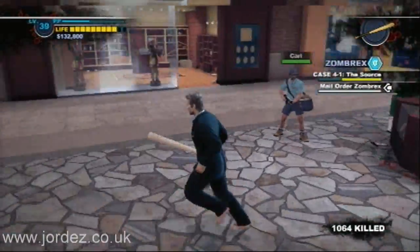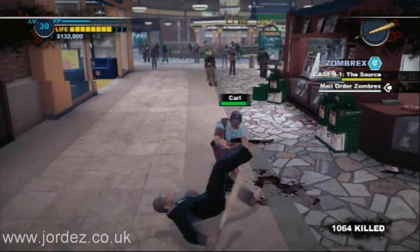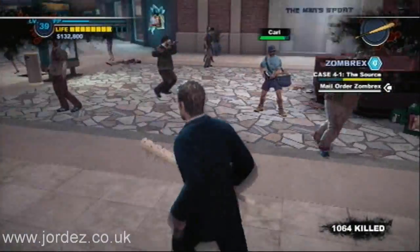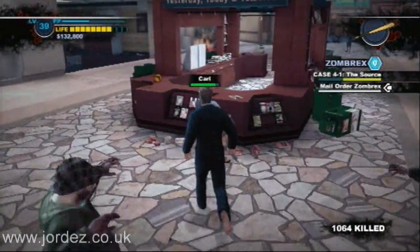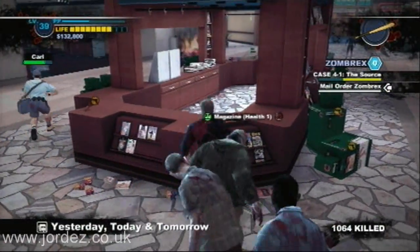He's got a few attacks. He can run at you and knock you down with his shotgun, which you don't want to happen — which naturally does as soon as I said that. He can launch a package behind him which will explode, and then he's got the shotgun fire, which is where he's most vulnerable.